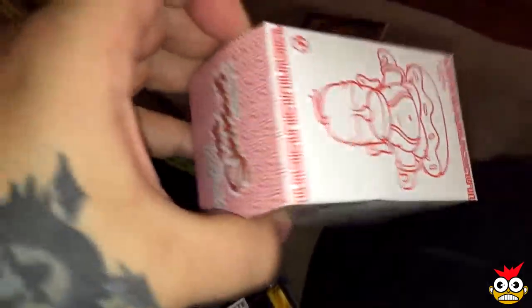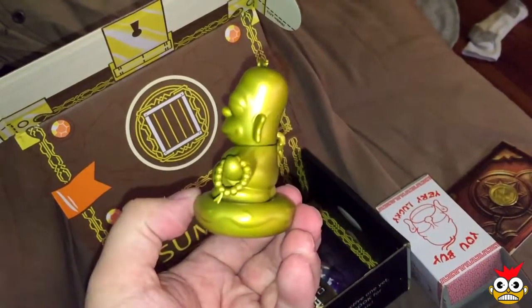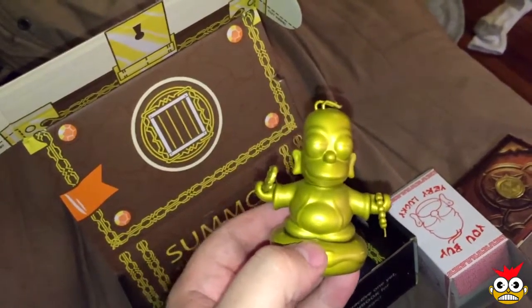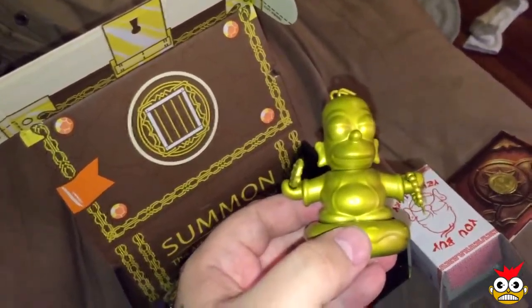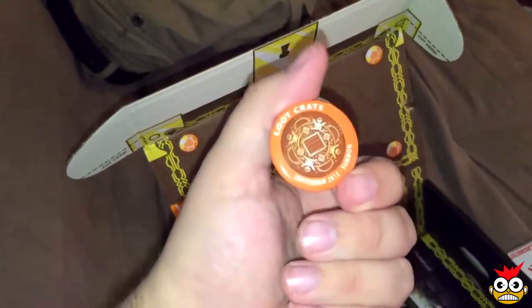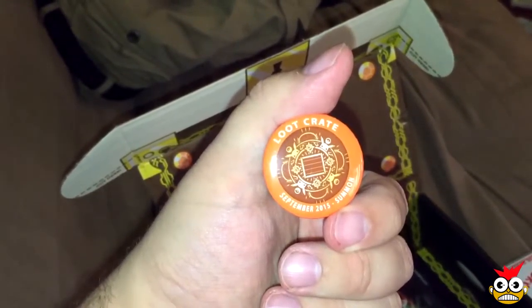Let's find out what this is. Looks like we got a Homer Buddha — that's pretty cool. I opened up the package and it kind of stank a little bit, but yeah, that's pretty neat. As always with every single loot crate, you get this awesome pin, which is our Summon theme pin.